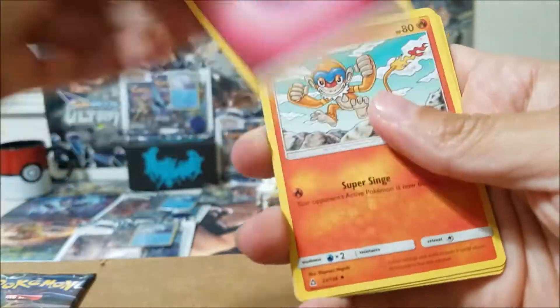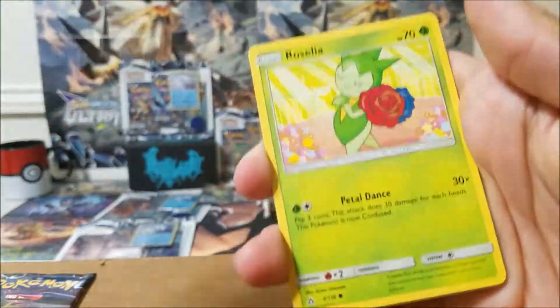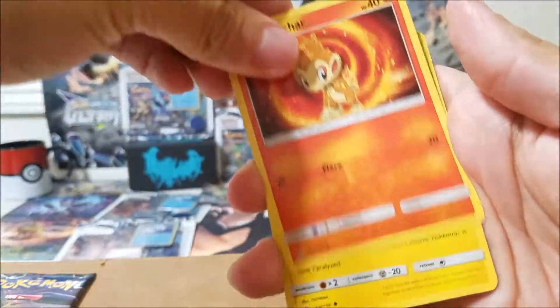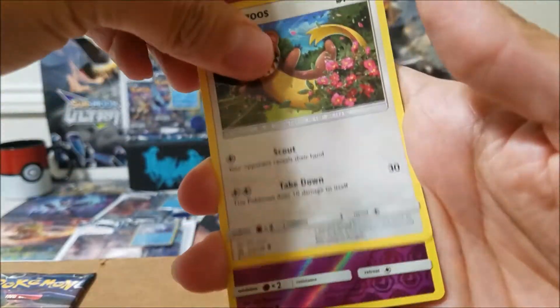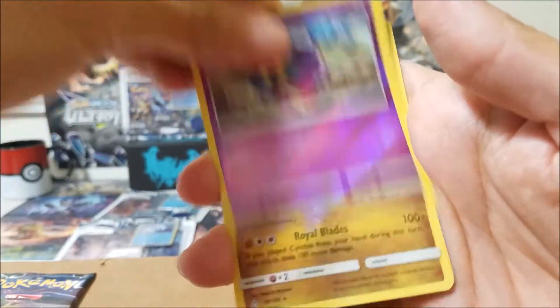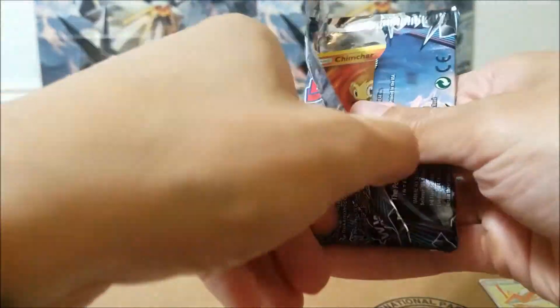I wonder how much that rainbow rare Darkrai is worth. We got Monferno, Fire Memory, Mortar Pad, Azumarill, Chimchar, Squirtle, Yangoose, and the final card is a Gardevoir. If that Darkrai was a regular full art, I'd kind of be like whatever about this opening right now.